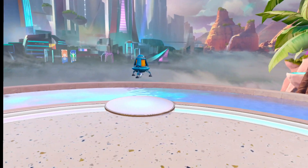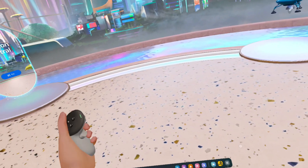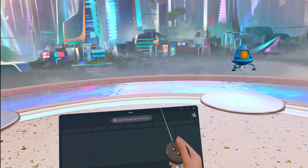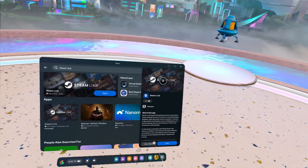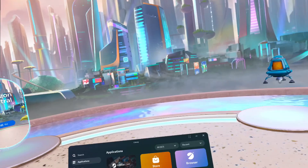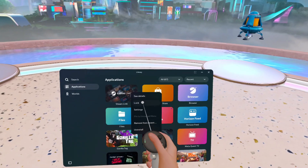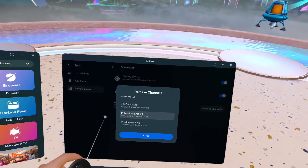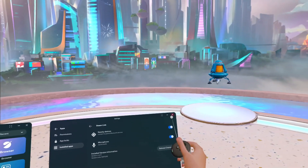Now head to your headset — Meta Quest 2, 3, or 3S, all three should work. Go to the store icon, click it, go to your store, enter the search bar, and look up Steam Link. Click on it, go to view it in store, and purchase it — it's completely free, just add it to your library and let it download. Before you jump in though, click on the three dots, go to Settings, go to installed version information, and select 'Public Beta Opt-In Version 2.0.11.' Click Close.